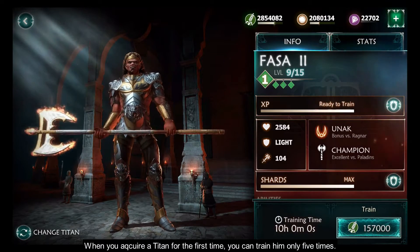Then there is the 8x — entering it costs you five portal stones. Then 12x, 16x, and ultimately the most difficult one, the 20x Titan XP.